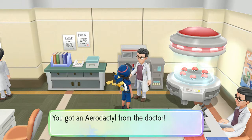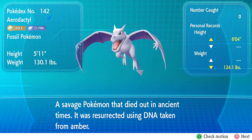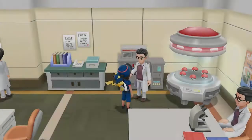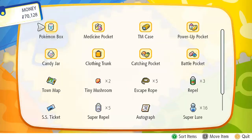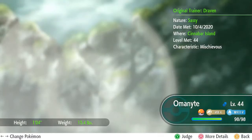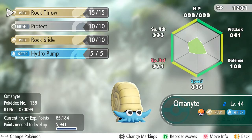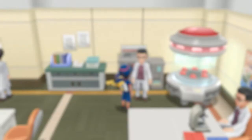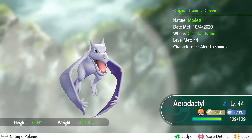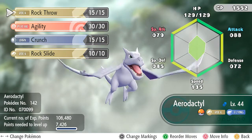We got ourselves an Aerodactyl from the doctor! It's majestic and evil-looking — a rock and flying type Pokemon. A savage Pokemon that died out in ancient times, resurrected using DNA from amber. Let's check both new Pokemon in the box. Omanyte is at level 44 with great stats and moves: Rock Throw, Protect, Rock Slide, Hydro Pump. Aerodactyl also has great stats with: Rock Throw, Agility, Crunch, and Rock Slide. They both come in at level 44.